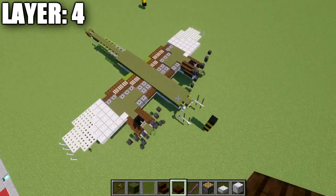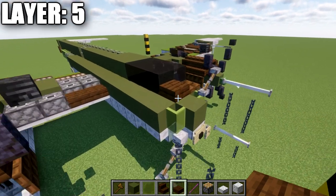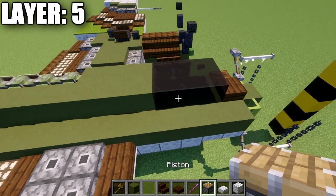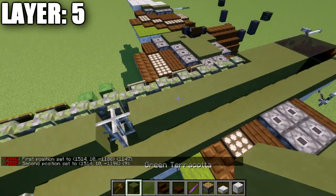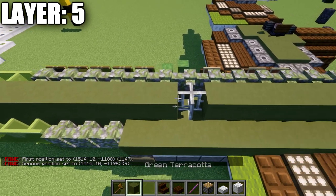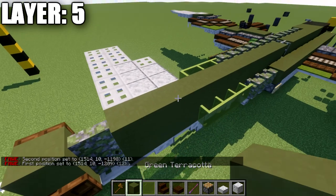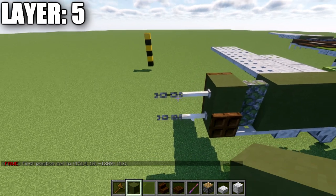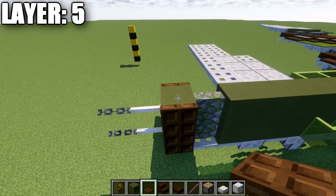With layer 4 complete, moving into layer 5. Start with a dark oak wood slab on top of the second green terracotta block, then 3 black stained glass blocks back. Then a row of 9 green terracotta down the center, an iron bar, and then 12 more green terracotta blocks down the center. At the tail, a mossy cobblestone wall, a green terracotta block, an end rod, and a chain to complete the rear guns, as well as dark oak trap doors on both sides of the last green terracotta block.